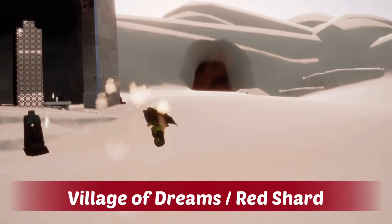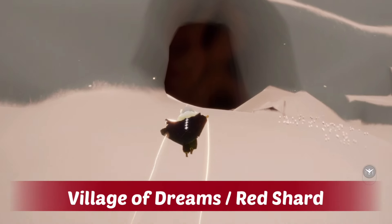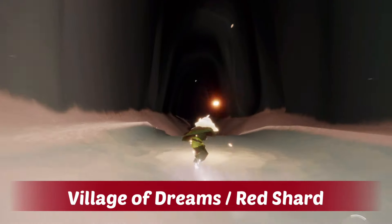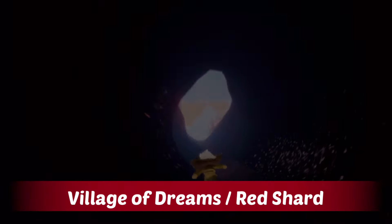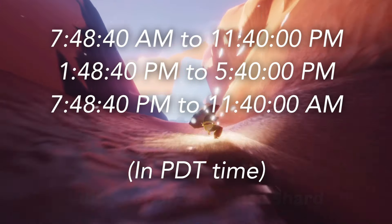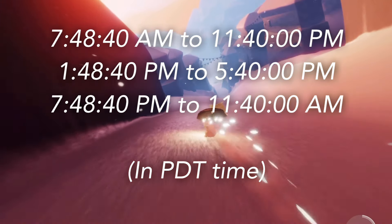Today's shard event is a red shard we can find in the Valley of Triumph. This one is in the Village of Dreams — we just go through this little portal and head down there. Because this is a red shard we'll be awarded with some ascended candles upon completion, and we can visit one of the shattering memories to get a winged light. The shard timing is on screen now in PDT/PST time.